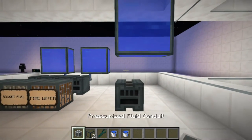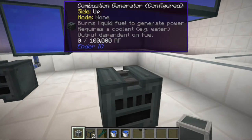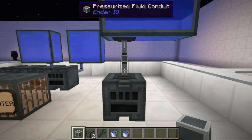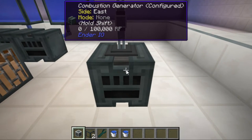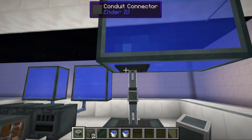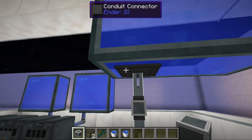In order to get the water into the combustion generator, all you have to do is put a pressurized fluid conduit. You might think the water would go in right away, but it won't — you have to click on the conduit connector first.